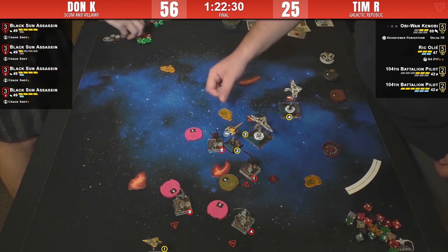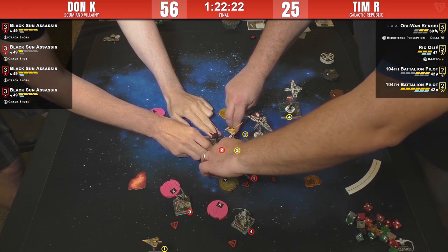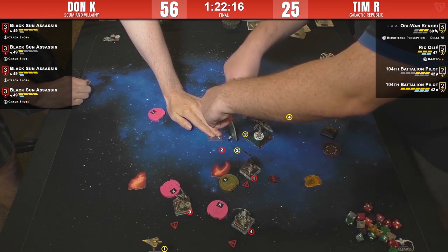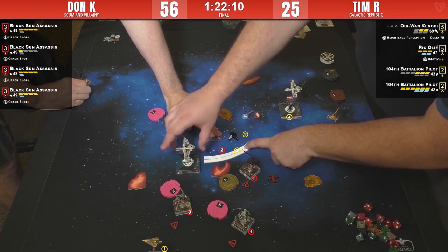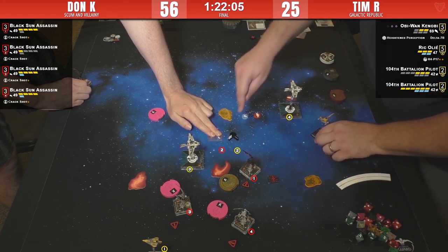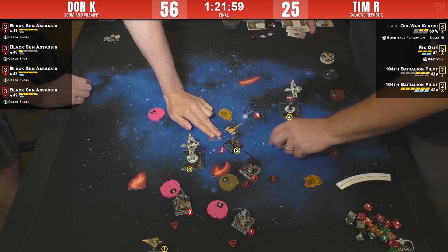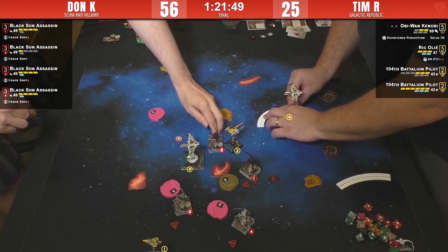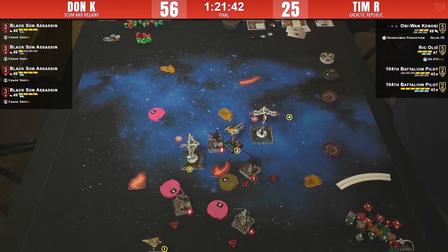He needs that focus token because two dice with no mods against a Star Viper is rough. Three is getting out — three-bank, good call. Putting himself in a place to bring the rear arc to bear, getting a focus token, trying to live as long as possible. He will probably die before he gets a chance to shoot — maybe. But if Don only gets one shot at him, he could live.